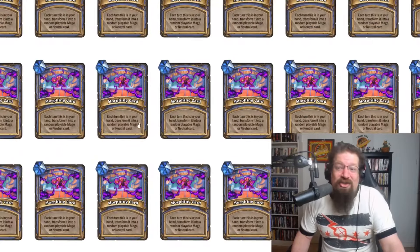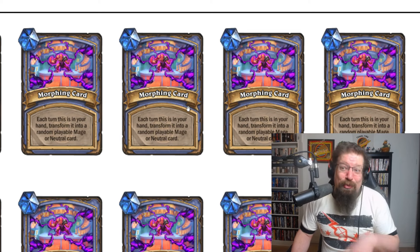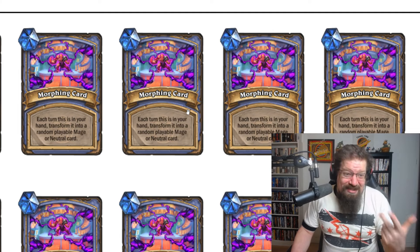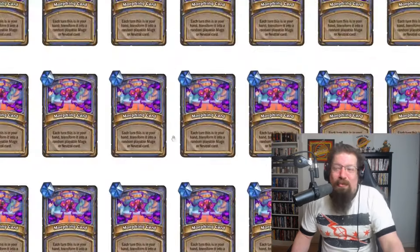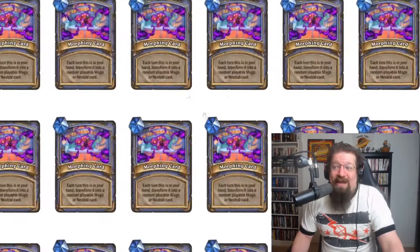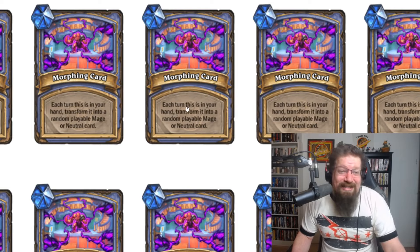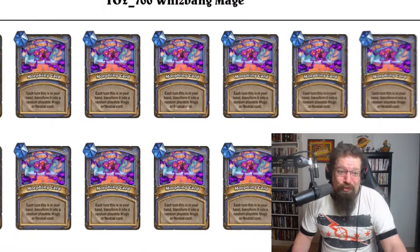Whizbang Mage is literally just 30 copies of one card — the Morphing card. Each turn it goes into your hand and transforms into a random playable Mage or neutral card. You're really at the mercy of pure RNG. It is always playable, so you've got that going for you. But overall these fully random decks are pretty hard to win with, and this one will be a bit of a struggle. It obeys standard rules, so it's only standard cards — you can't find a Titan — and it has to be Mage or neutral.